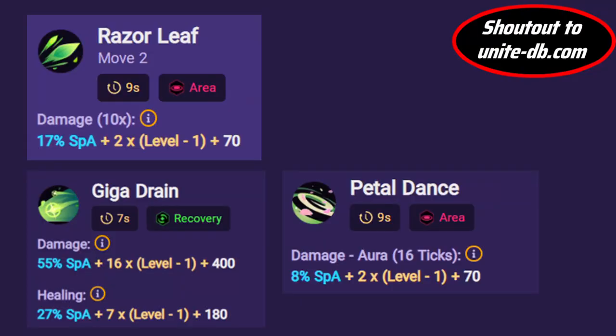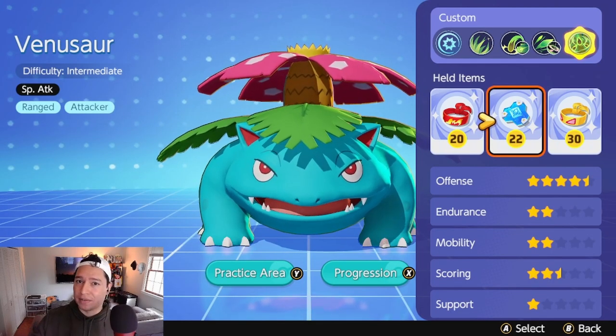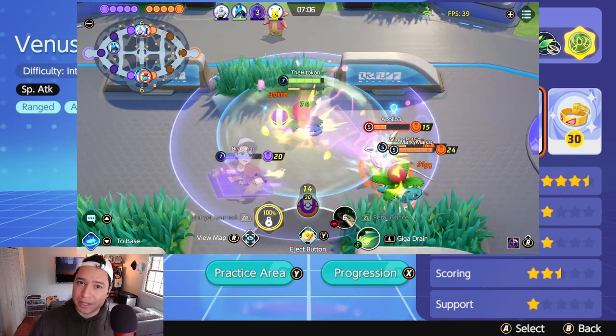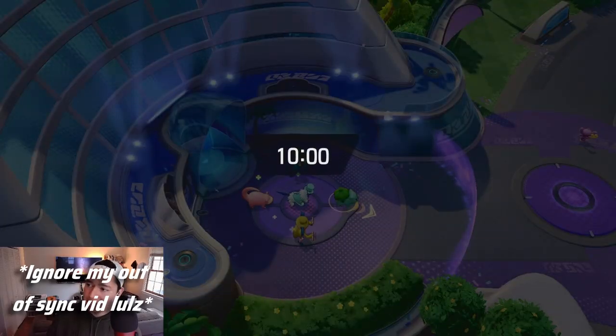Why are you running Muscle Band on a Special Attacker? Well, his scalers are really low, so he doesn't benefit from the additional Wise Glasses, Choice Specs, etc. So you're actually better off running Muscle Band, where your big AoE boosted attack will hit multiple targets and you'll get that 3% damage to kick in. That wraps up items — let's talk about where you're going. Venusaur can jungle, but I want you in lane, because the last hitting cheat codes I'm about to drop are going to get you rolling over your opponent right from the first fight. He can be taken top or bot, I'll be covering both, but I prefer bot because you get more experience on the Audinos down there.